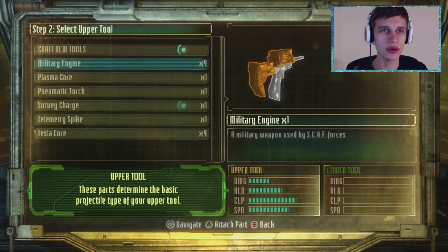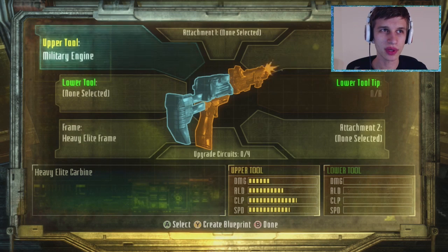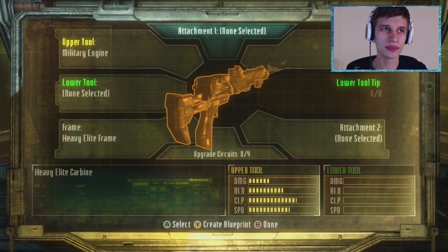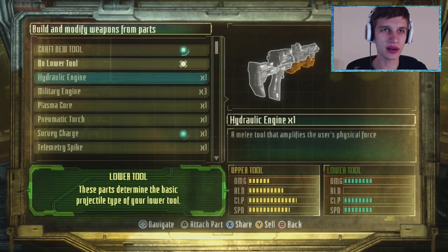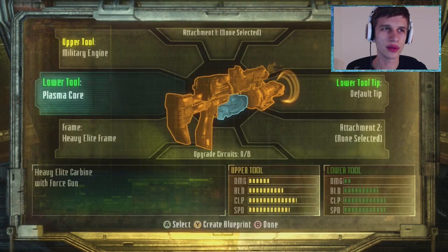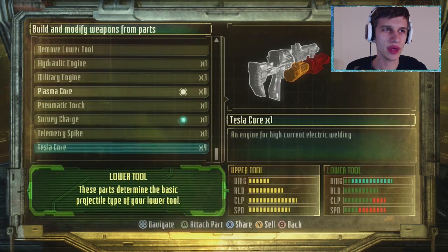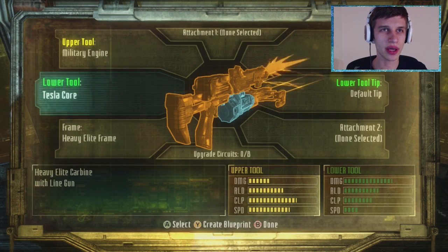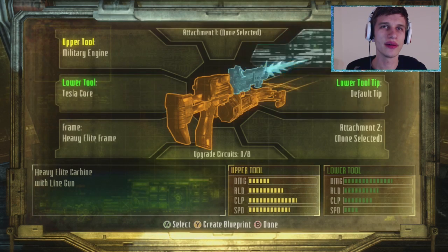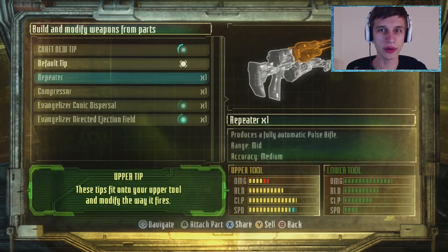Alright. So on the upper tool, can I put a military engine and make it good? Because that's what I need to do. I know lower I want the blind gun — where is it? Not the plasma core. The Tesla core? Yes. But up top — repeater. Volumatic pulse rifle. Okay.